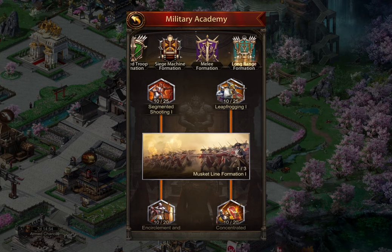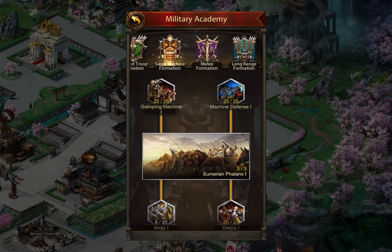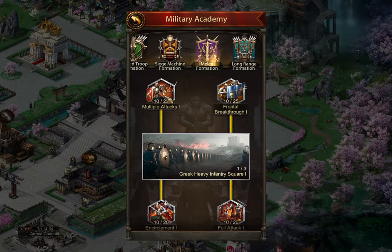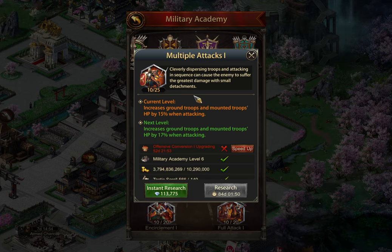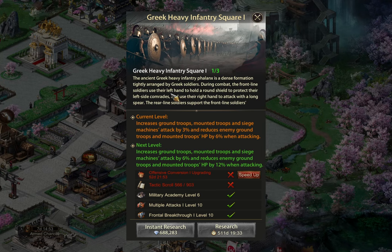When looking at this military academy research — and this applies for the new and old research — you have to think about what you're going to be doing primarily. If you are doing primarily soloing and attacking, you really want to prioritize research that increases your stats when attacking — in this case, ground troop and mount troop HP when attacking — and the ones that give some sort of debuff. You want to prioritize these bigger ones that increase your attack for the given troop types.